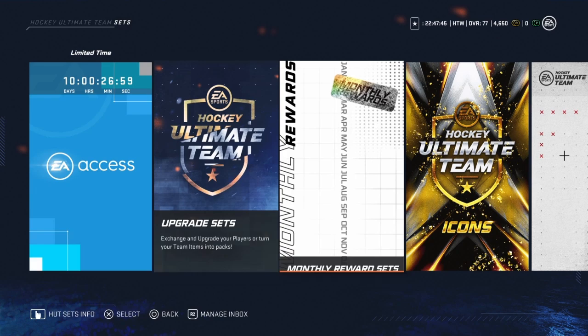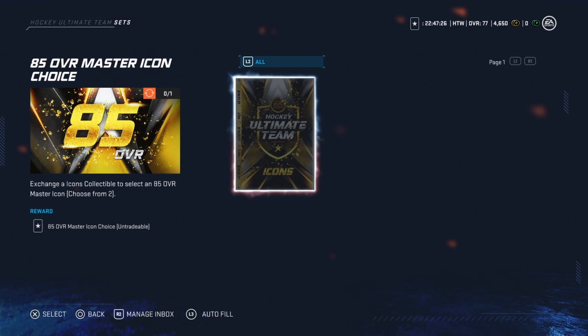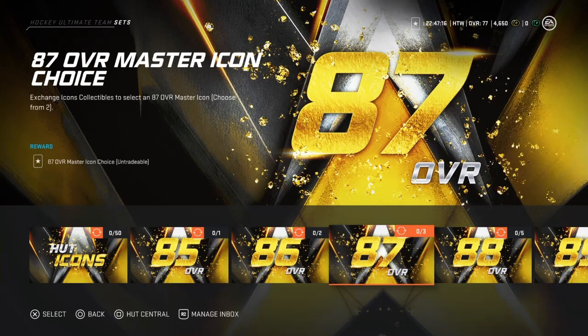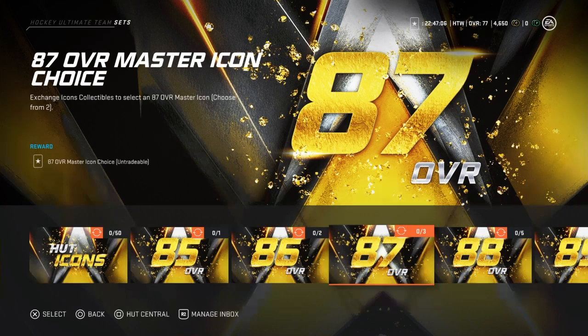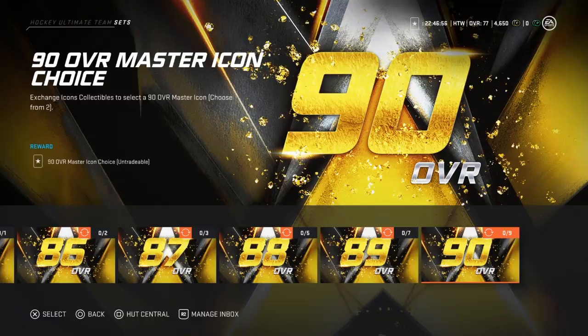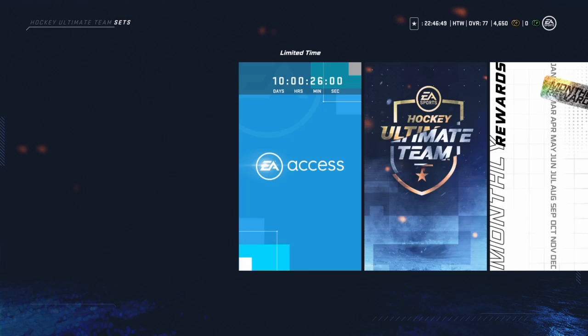How beautiful are these — I love it. Let's look at your icon sets. Exchange gold players and turn them into icon collectibles. Trade in one collectible — just one — you get to choose an 85 overall master icon. Trade in two, you get an 86 overall master. Trade in three and you get to choose — not everyone's going to have the same team because you get to choose. That's really, really cool. Exchange nine and you get a 90 overall — that's the maximum as of right now for your icons.